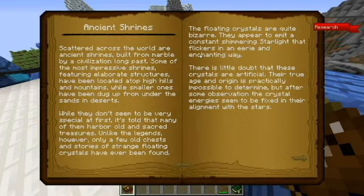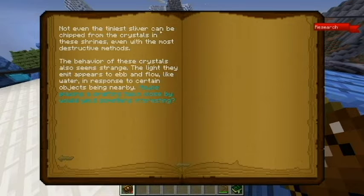Some of the most impressive shrines feature elaborate structures located atop high hills and mountains, while smaller ones have been dug up from under the sands of deserts. While they don't seem very special at first, it's told that many of them harbor old and sacred treasures. Only a few old chests and stories of strange floating crystals have ever been found. The floating crystals appear to emit constant shimmering starlight. There is little doubt these crystals are artificial — their true age and origin is practically impossible to determine, but they are fixed in alignment with the stars. Not even the tiniest sliver can be chipped from the crystals, even with the most destructive methods.